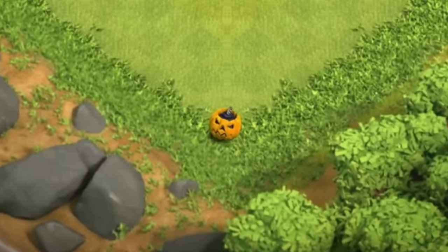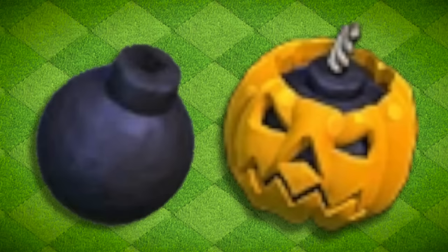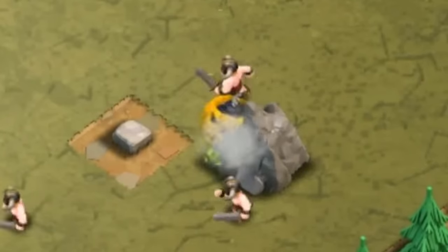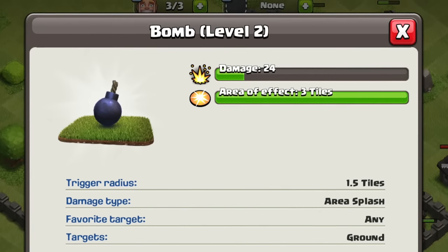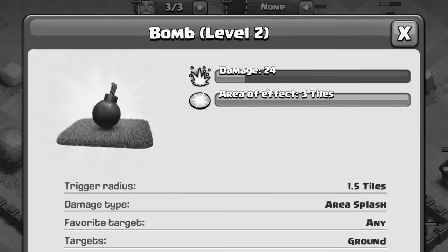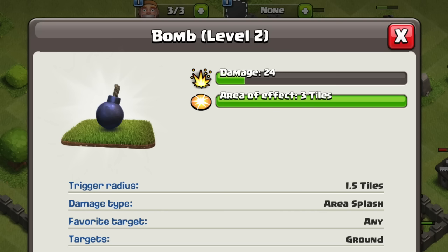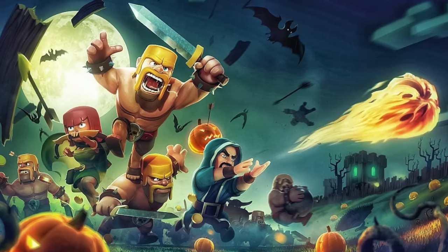The pumpkin bomb was the first temporary item added into the game on October 28, 2012 for the Halloween update. It was basically a bomb with a pumpkin skin — there weren't many differences in terms of mechanics. However, it did about the same damage as a level 2 bomb today, something that didn't exist back then, as traps wouldn't get levels until a year later. It would appear again in Halloween of 2013.